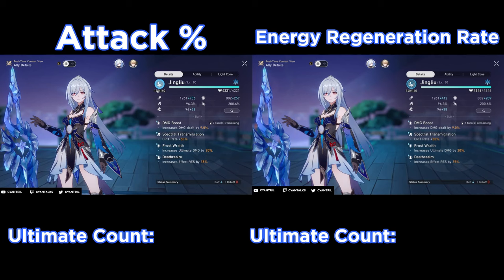You can see here that with Jing Liu, if she does not ensure a kill or if she does not get hit before her first cycle is over, her attack rope will not guarantee an ultimate — she'll be at 135 out of 140. While on the energy regeneration rope, you will have 140 out of 140.